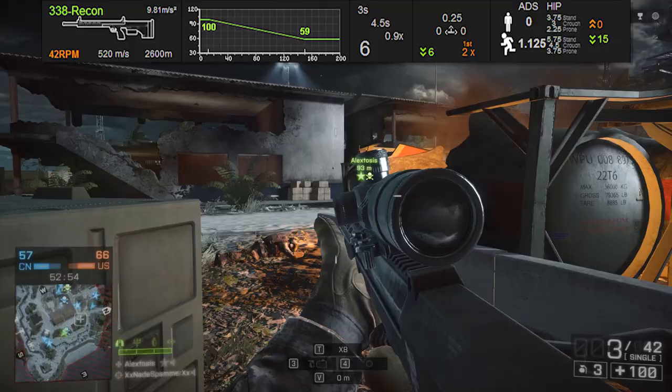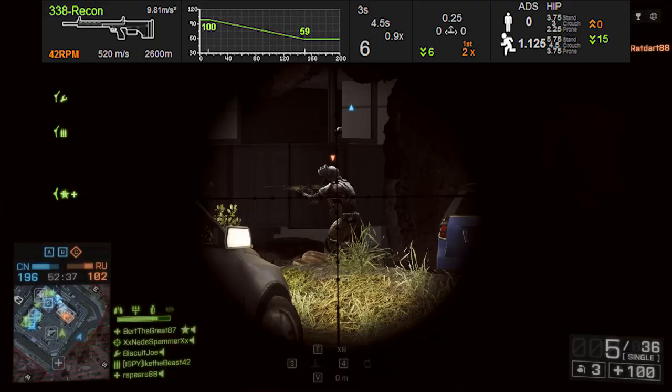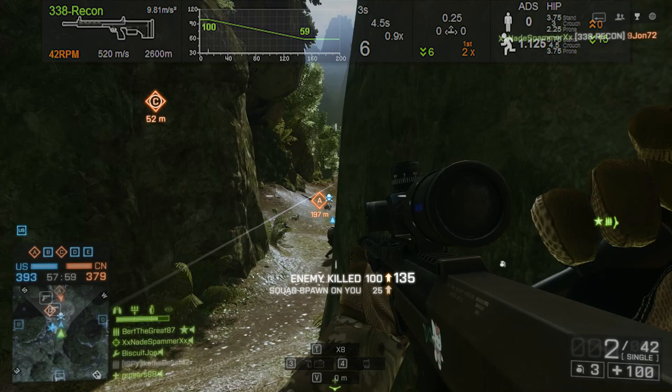If you look all the way over at the right side of this stat list, we'll get to the hipfire accuracy — and this is the one area, one of the very few areas that this sniper rifle actually excels at versus the other bolt-action sniper rifles. For its damage output, it's got the best hipfire accuracy available. If you compare it to something like the Scout Elite, the Scout Elite has slightly better hipfire accuracy, but the Scout Elite's damage model drops off to a lot less damage than this one. So for one of the highest damaging sniper rifles, the .338 has some of the best hipfire available.